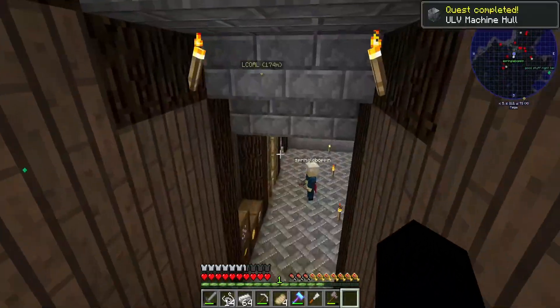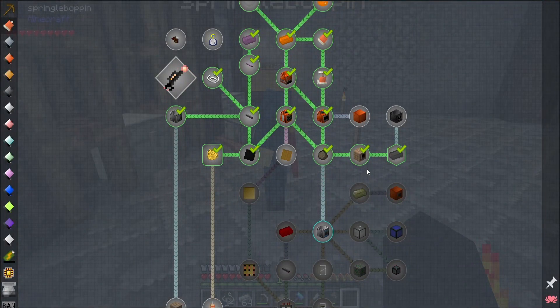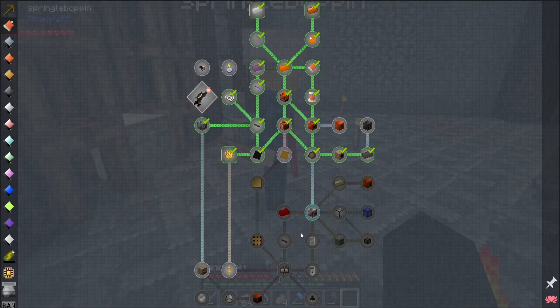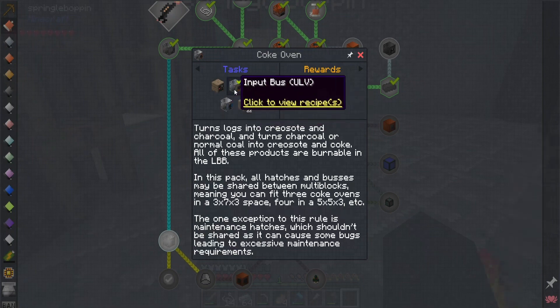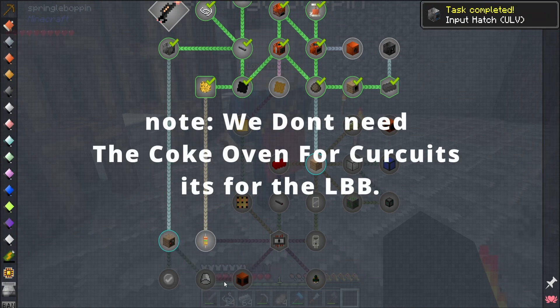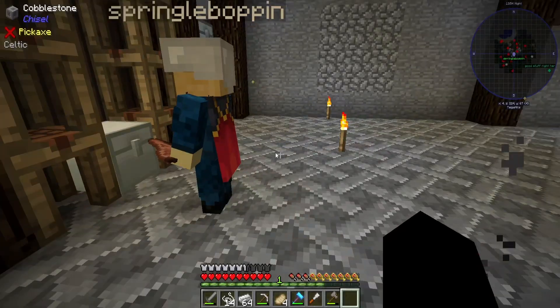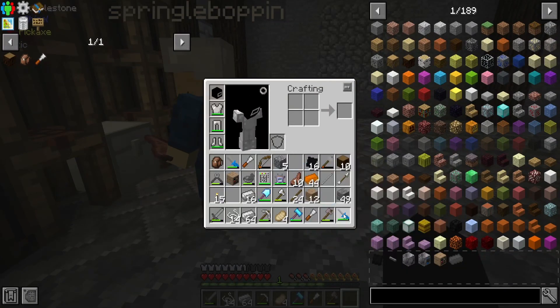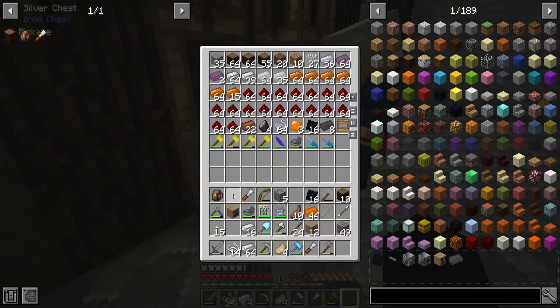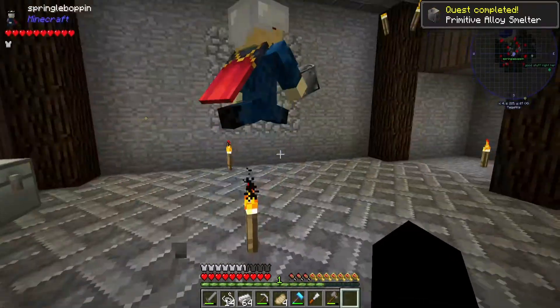Now I can start making the ULV machine hull — nice quest. These hulls will be used in making the input hatches, output buses, and info buses. Let's craft the input bus. Looks like we just unlocked the coke oven from that — we might make that in the future, actually we probably will need it to start getting some circuits. There are two input buses — Down accidentally made two output buses. He uses a screwdriver at the crafting table to fix that. There we go — input bus, quest complete.